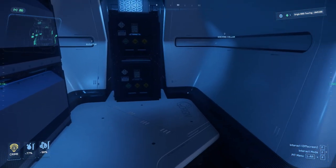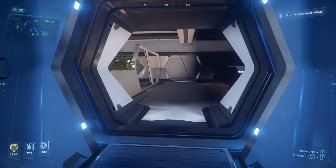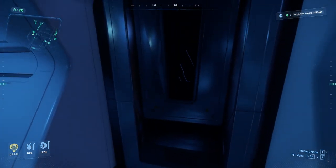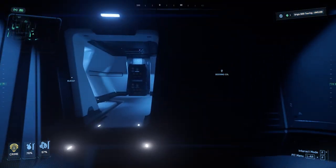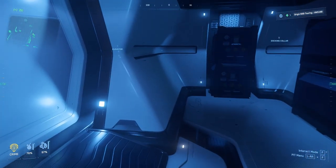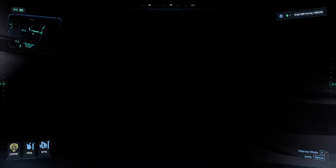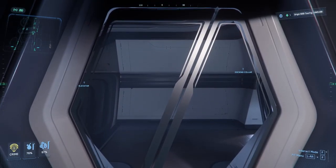I'm wondering — can I actually fit cargo through the back and then buy some more? I might do that in a later video. If I can move these things off the grid and put them somewhere else — it works when I do it on the Vulture. I'm going to give it a shot, but I'll go buy waste and try that so I don't waste any AUEC.